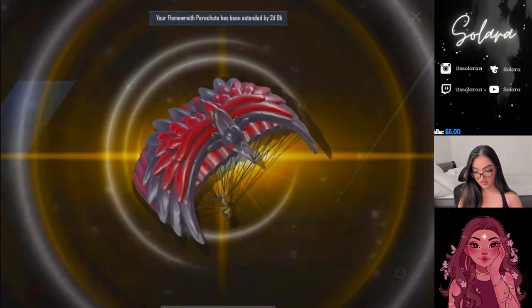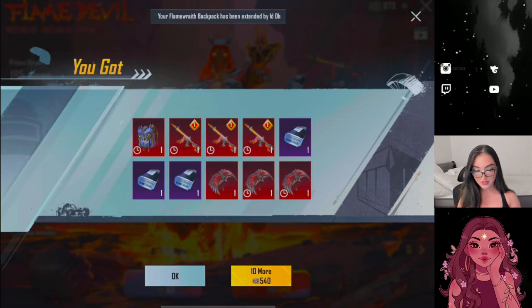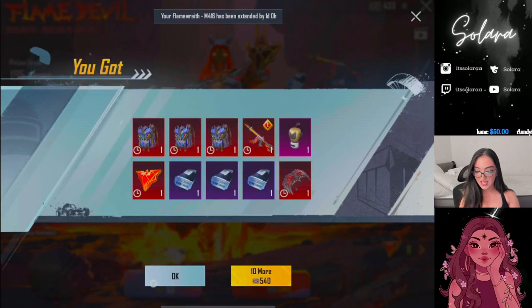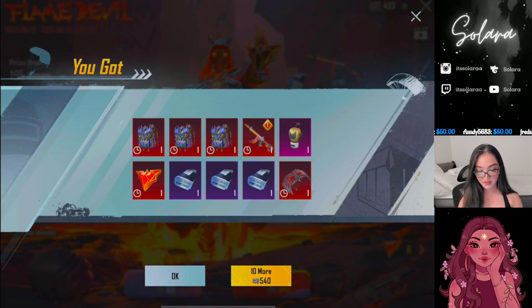I just got home from work. Finally — we got a mythic item! Oh my God. I should have been skipping more often. Yes! So we have enough for the outfit. We just need five more spins for that helicopter.